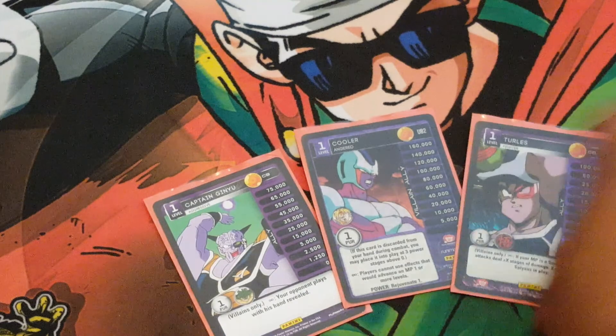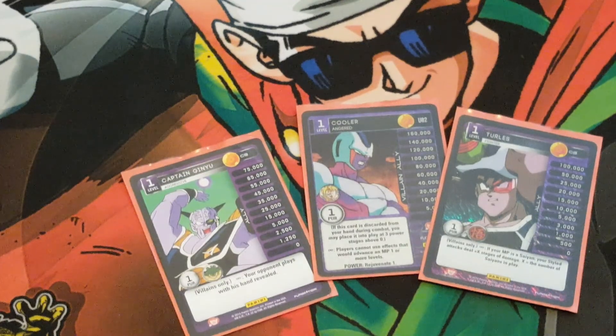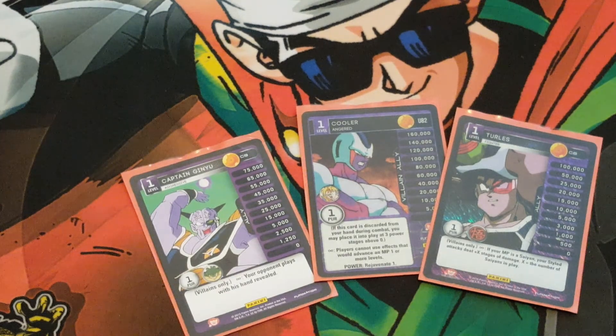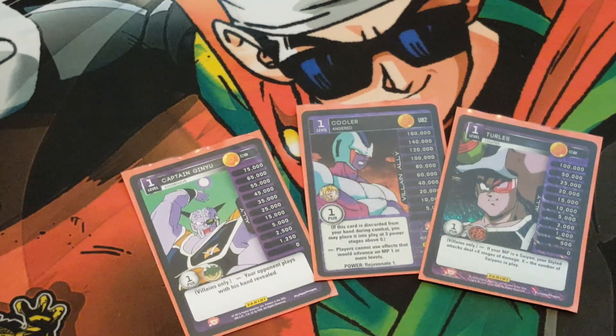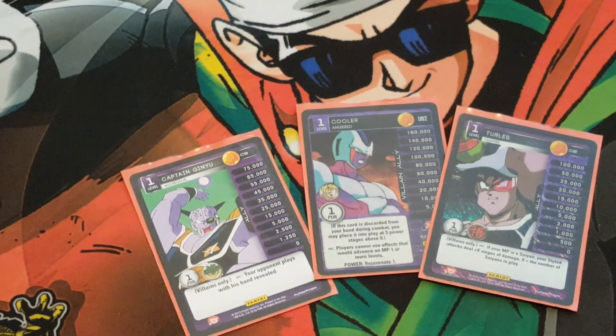The other three allies I run are Captain Ginyu, Cooler, and Turlis — all serving their own purpose. Captain Ginyu: I just like knowing what's in my opponent's hand. That's such valuable information — being able to block the way you want to, being able to attack confidently, making sure your combos can go off. Cooler is also great for the meta because people run Unleashed: players cannot use effects that would advance an MP 1 or more levels, whether that's Unleashed or Kaioken for Goku — anything that would make them advance. Blue Dominance, stuff like that. I don't run any of those cards because I want to MPPV, so it doesn't affect me. It can stall an opponent from leveling up a couple turns, which is great.